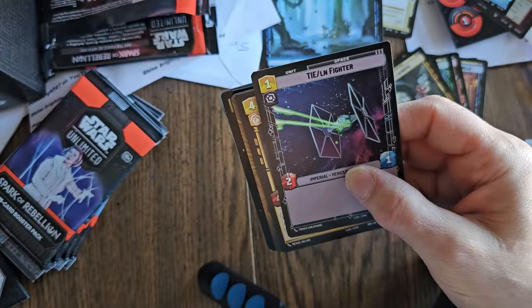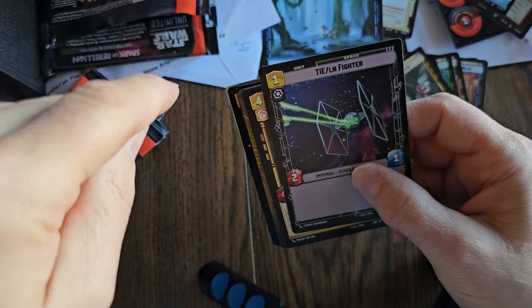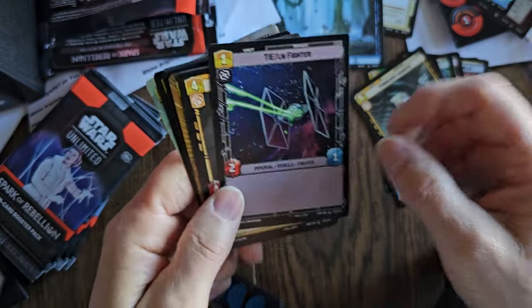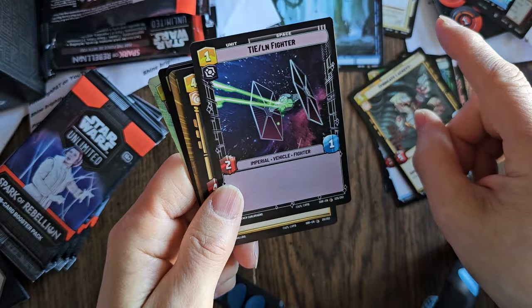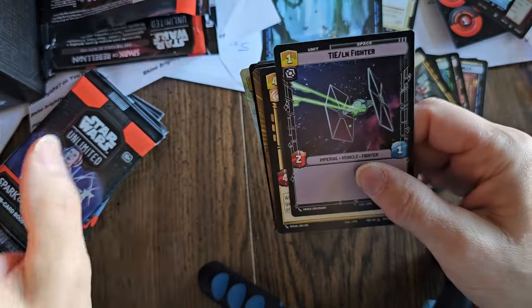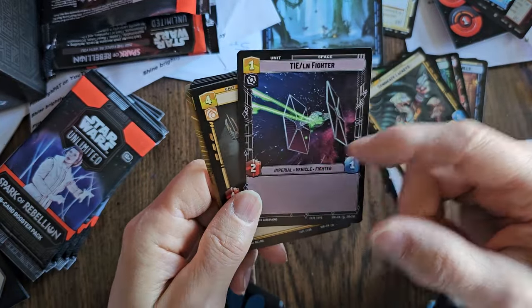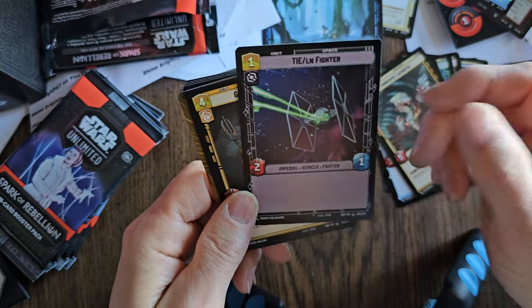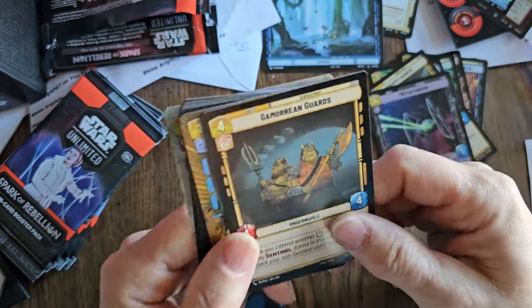It seems to me there are more ground units than space units, so space units can be very valuable. If somebody has a sentinel card in the ground unit, you have to attack that one card in that arena. You can always attack the base through space, so having a deck with more space cards than normal might be a good strategy — at least that's what I'm working on.